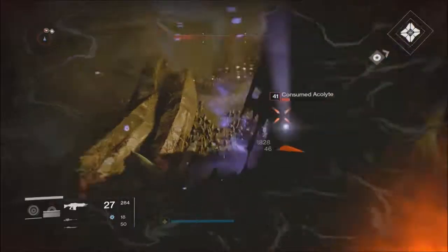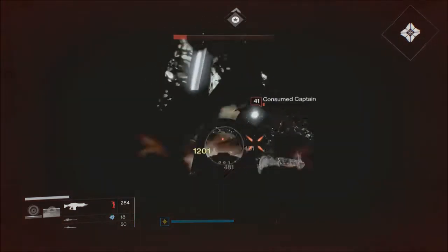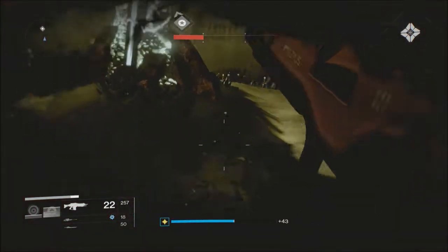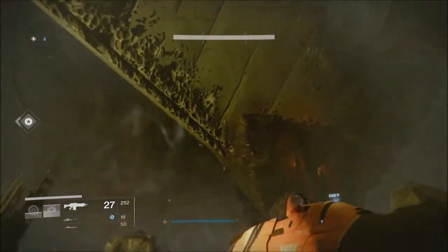You can just grind for class items, or you can buy legendary class items from the Cryptarch. I got a random rare engram from grinding, used that, and got an artifact. So that's basically how you solve it.